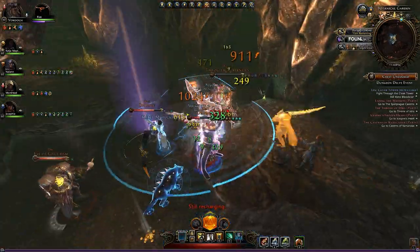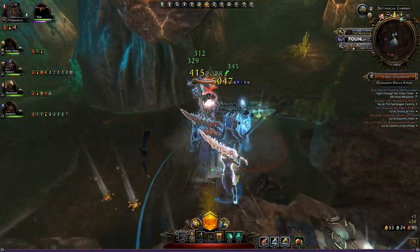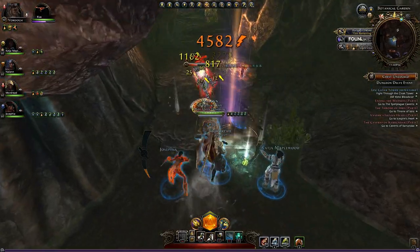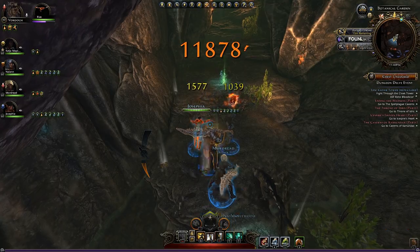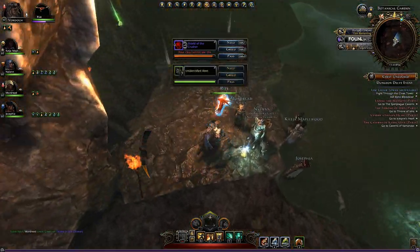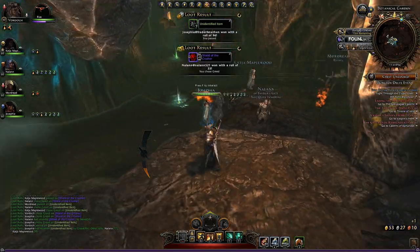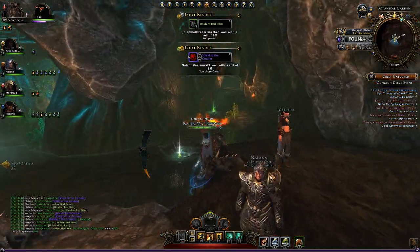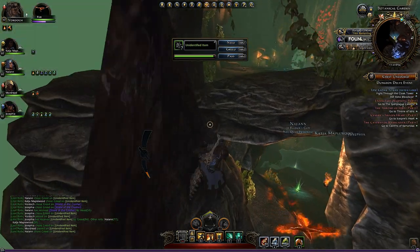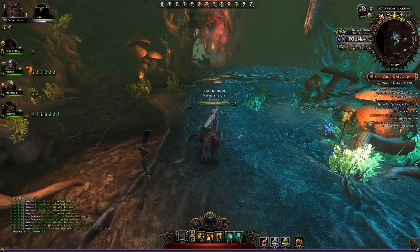The shout ability basically marks targets - those X's above the head. This ability doesn't do any damage outright, and a lot of people might be thinking, why are you using an ability that does no damage? The reason is because my spec incorporates that, and any marked target that I hit takes an extra 15% damage. Over time it makes up for the lack of direct damage on cast. In big fights it's extremely useful. In smaller, quicker fights you probably lose some damage from it. It is possible to swap out your skills, but it's a pain when you're in the middle of an instance.